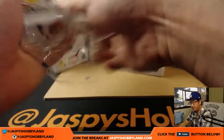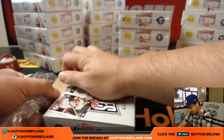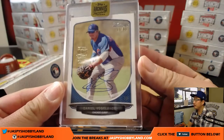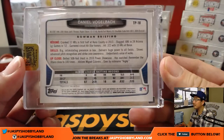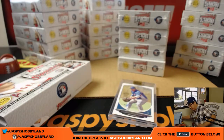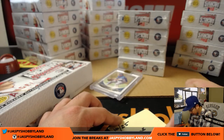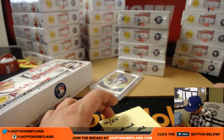All right, there's box one. Here's what we're looking for: one in-case autograph per box. We're going to start off with Daniel Vogelbach, 65 out of 99. Got the archive stamp right there. That'll go here. Box one, archives one.